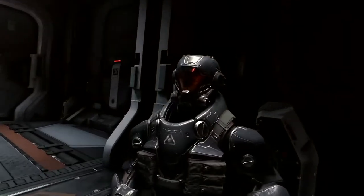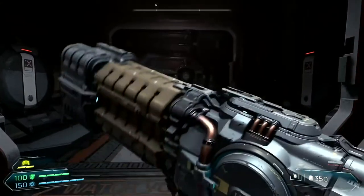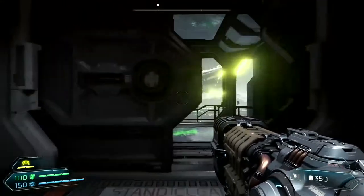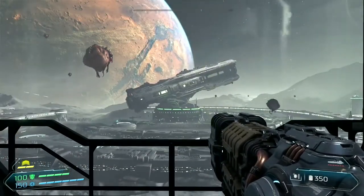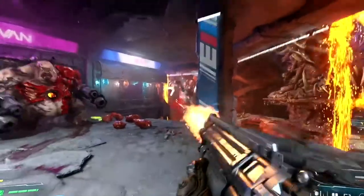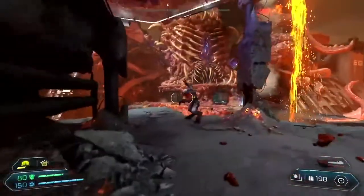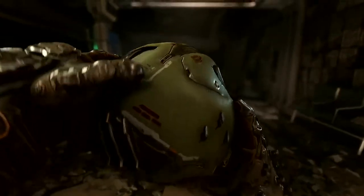Hey everyone, this is Geekosmos with a rundown of the Doom Eternal gameplay reveal at QuakeCon. After a tiny teaser that revealed Doom Eternal to the world at this year's E3, Bethesda and id Software took to the QuakeCon stage yesterday to provide us with an in-depth look at the game, with several minutes of the gory, high-adrenaline, rip-and-tear gameplay that we've all come to expect from the series. The footage reveals quite a few ways in which the sequel to 2016's Doom reboot aims to improve upon the original. Let's take a look at them right now.